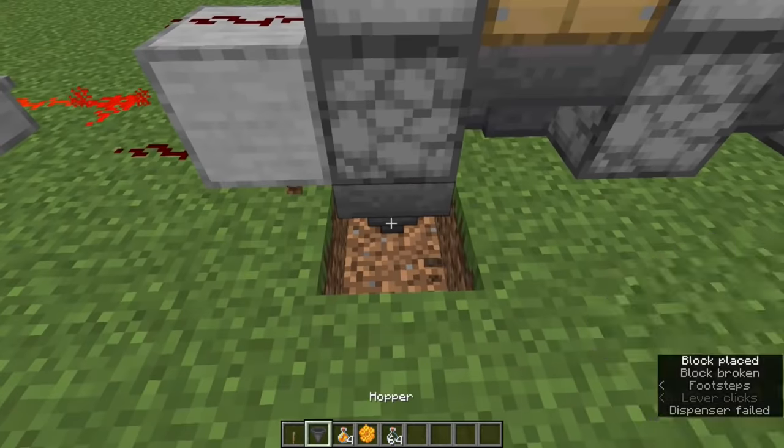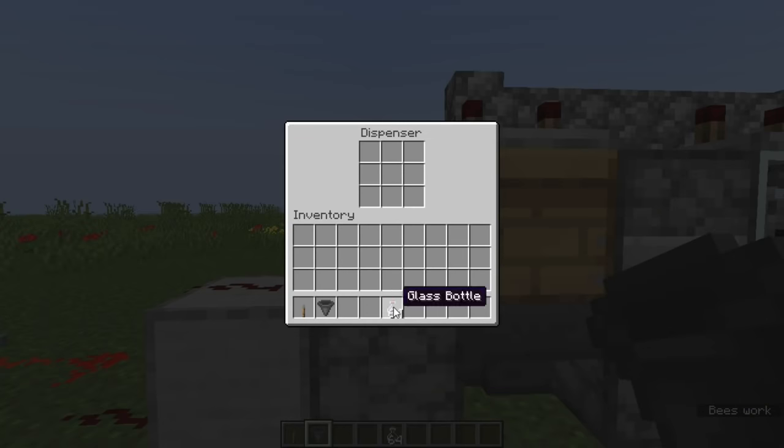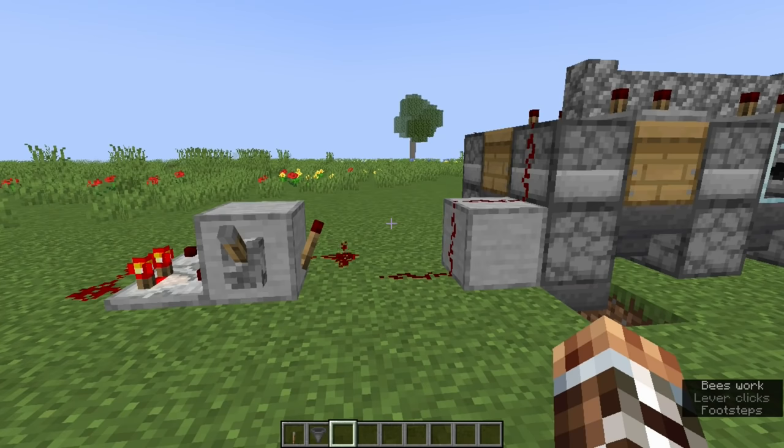A basic item filter can just be a single hopper placed underneath any dropper. Fill each slot with a honey bottle or honeycomb, and these items will be pulled out of the loop when the farm is running. As for empty bottles, place up to nine stacks of them into the dispenser over the sorter.